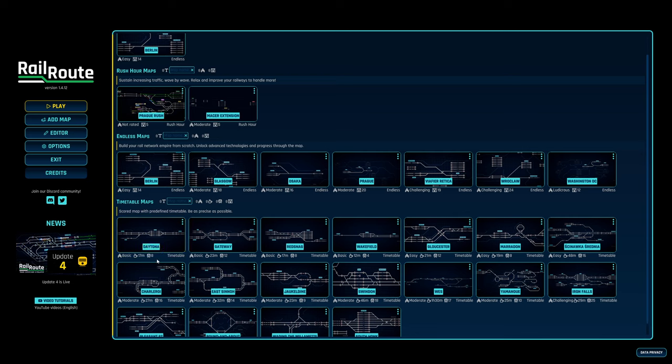In the Timetable map you have a certain amount of time - like Daytona here, 17 minutes - and there are eight trains to manage. You don't build new track or add platforms, but you manage the trains you have. It's good for a quick game and you can play it multiple times to increase your score. For this playthrough, let's try one of the Endless maps.